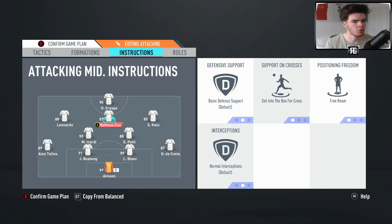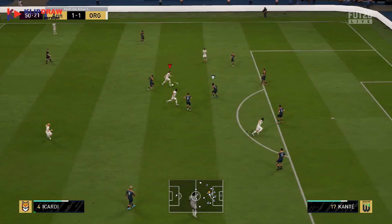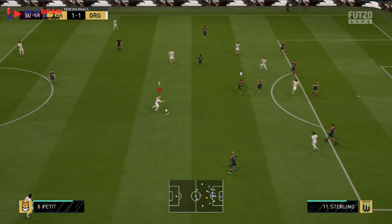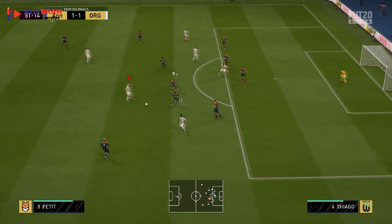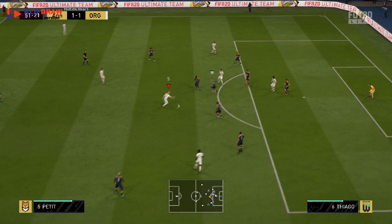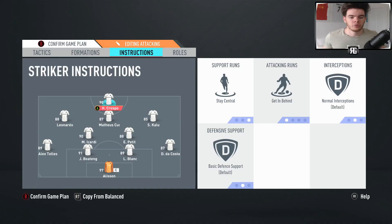The central CAM is the most important player in this formation in my opinion — get him on free roam and he'll find incredible positions. Up front I've got Hernan Crespo, one of my favorite strikers, though I'll be looking to replace him as he's not quite fit for purpose at this stage of the game. Instructions are get behind and stay central — this is more of a counter-attacking formation so playing with balls in behind and using that long ball technique is definitely the way to go.